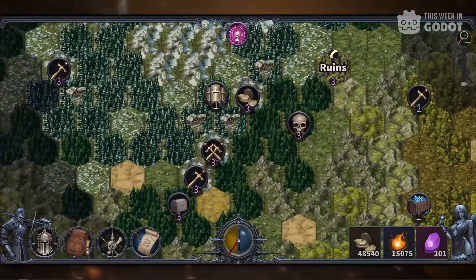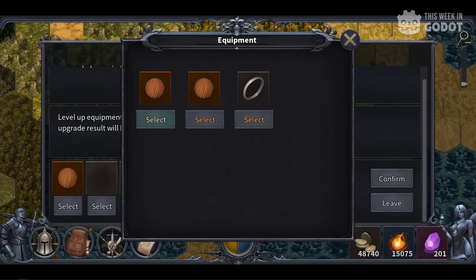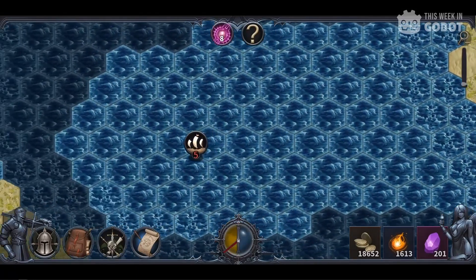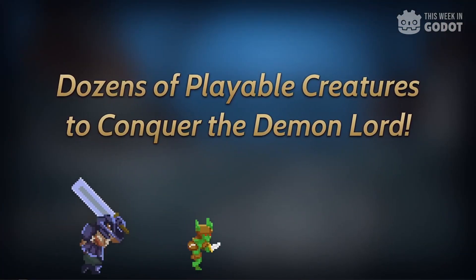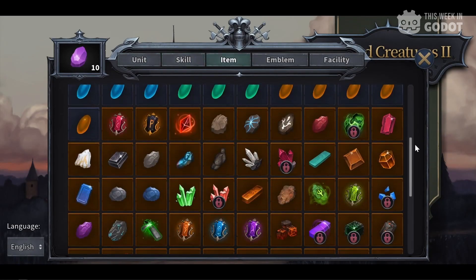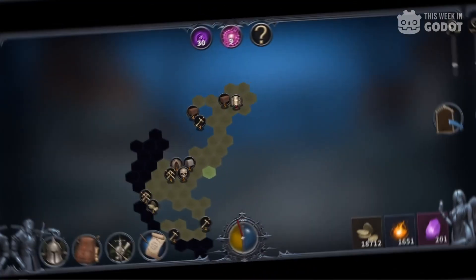The maps are built from randomly generated hex grids, and at its core is a deep, strategic battle system where you have lots of flexibility in your combat approach. The game also features strong support for community modding, made easy by the Godot engine, so users can add their own skills, weapons, and enemies. Check it out on Steam.